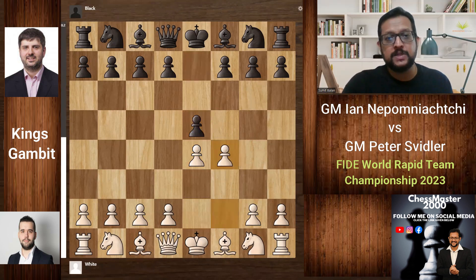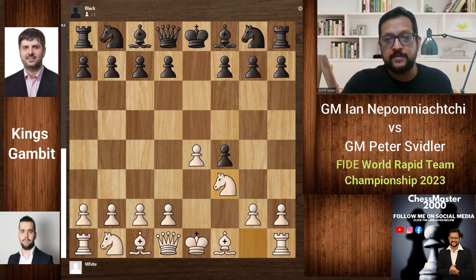And f4 — this is the King's Gambit. The basic idea of the opening is that White is trying to distract the e-pawn away so that he can get a pawn center with pawns on e4 and d4, quick development, and an attack against the Black king. So exf4 and Nf3 — you cannot play d4 immediately.